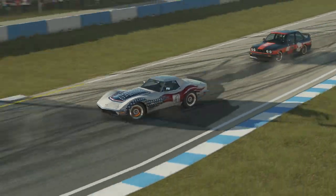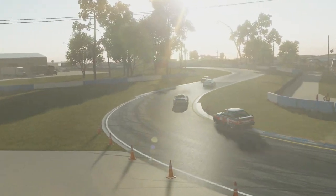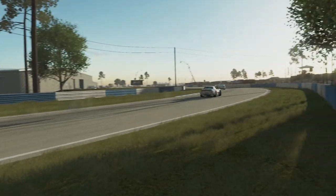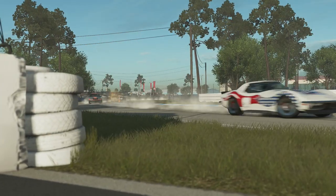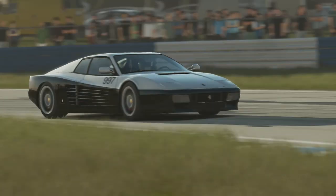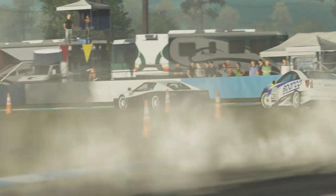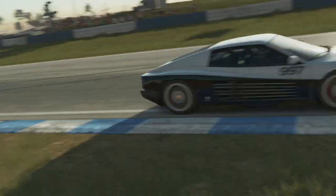Luckily the car was halfway down towards the back of the field. If it had been on the front rows, that would have been a real mess. It's something that can happen with online racing. So while the top cars all got away fairly safely around the tight hairpin at the first corner, the cars further back it was a little bit more chaotic, shall we say.